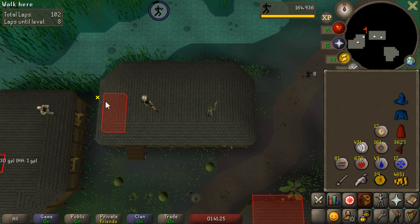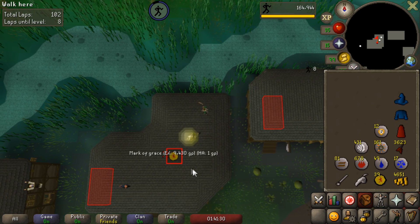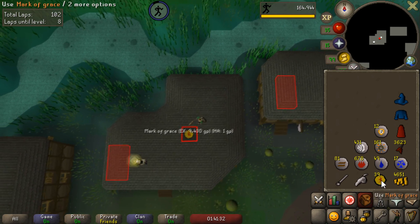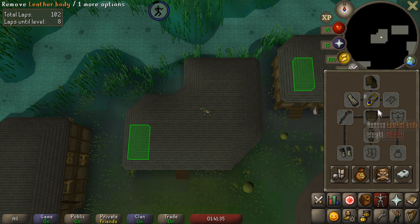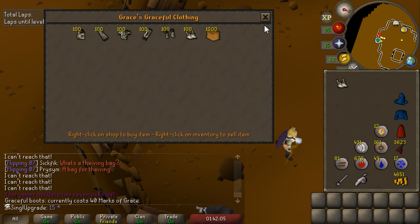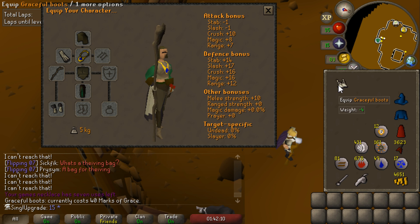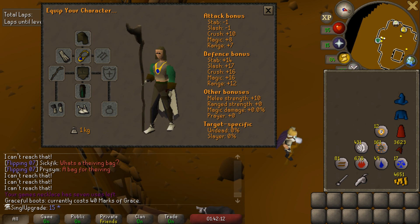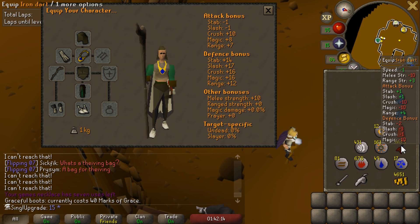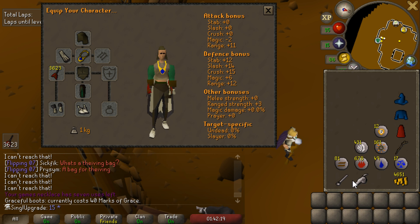We're just AFKing at the agility course in Canifis, and we wanted to clear up one extra inventory spot which was taken up by the Marks of Grace. That is going to be 40 Marks of Grace — we can now go ahead and buy the Graceful boots, and we don't have anything important in our boot slot right now anyway. That is going to be our third piece of Graceful — we still have the top, bottom, and hood to get, which are slightly more expensive, but we're pretty much halfway. It brings us down to nearly zero kilograms with everything we have right now.